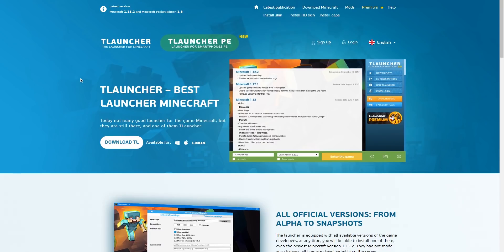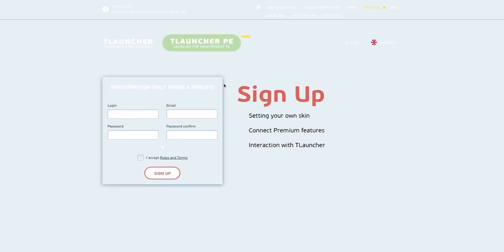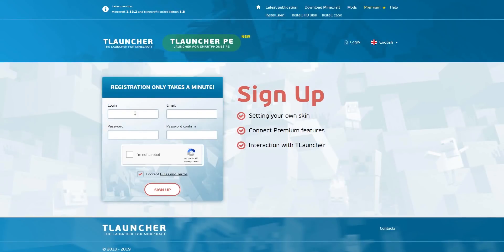Hey everyone, Destroy here, and today I'll be showing you guys how to play multiplayer on T-Launcher Minecraft. First of all, you'll need to go to the T-Launcher website and create a new account if you don't have one. I do have one so I'm not going to make a new one.